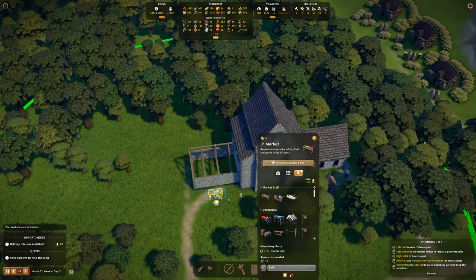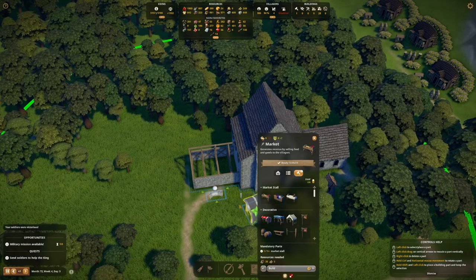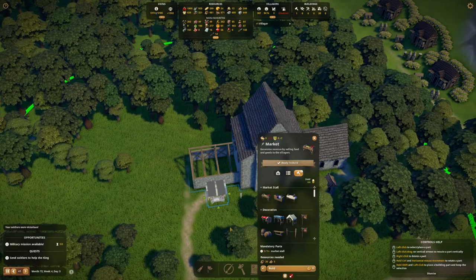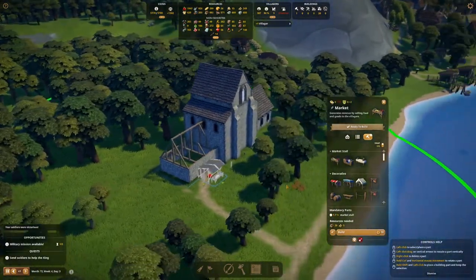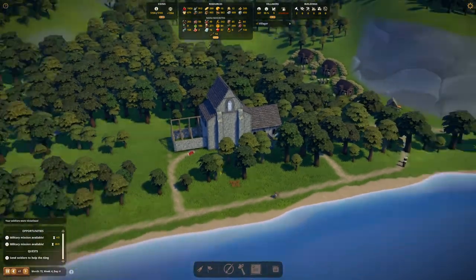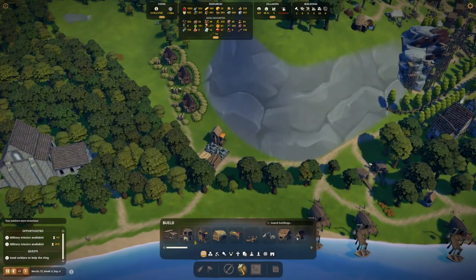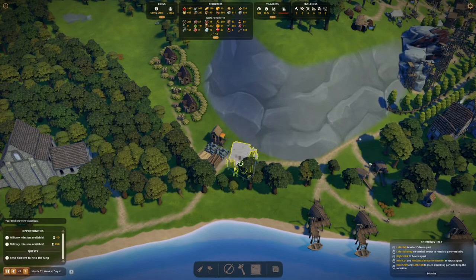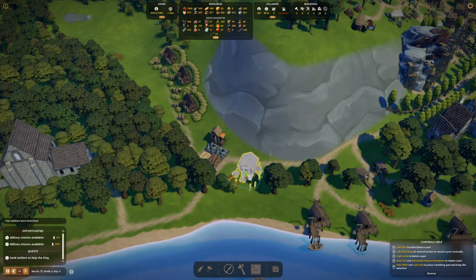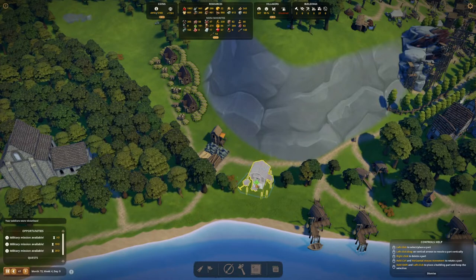We need some berries for the monks. How about a little berry stand just outside the front here? And we could maybe do a honey stand somewhere too. Let's position it so it doesn't clip into the building. That looks a bit better. And I figure we might as well put a granary here for the honey and other things we'll be producing.